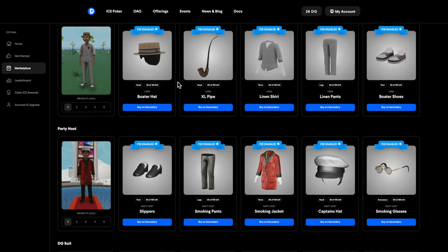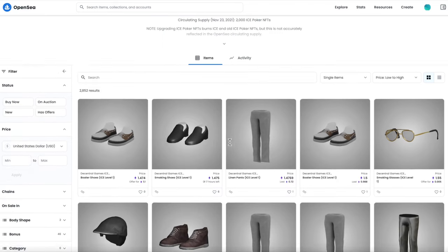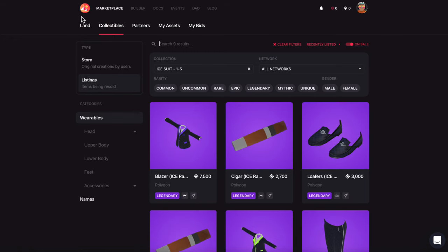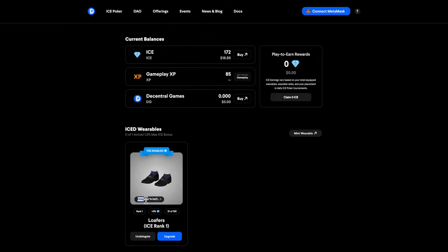There are three ways to obtain an ice wearable. You can mint a new one at an ice wearable sale event, purchase on a secondary marketplace such as OpenSea or Decentraland's Marketplace, or be delegated one from another user who owns the wearable.